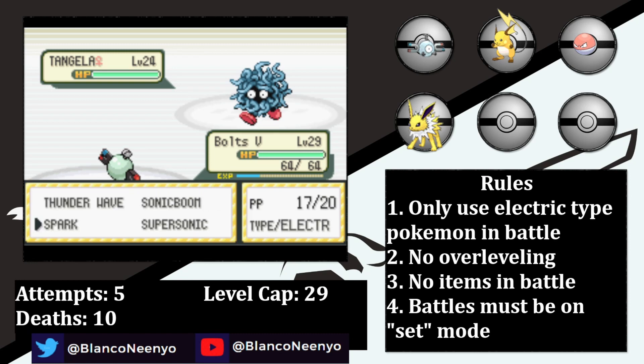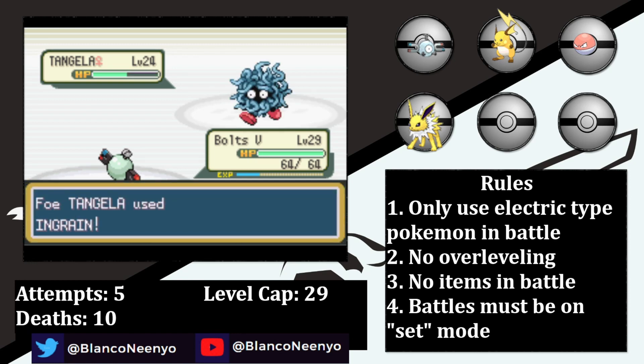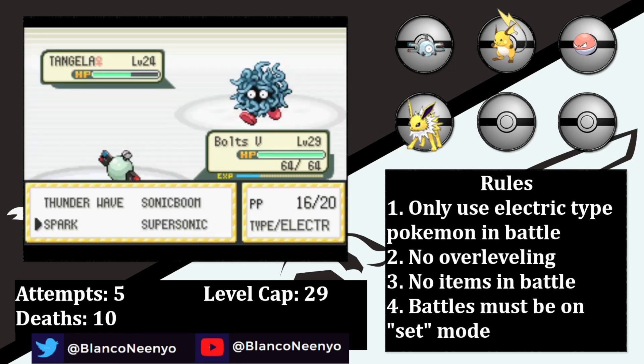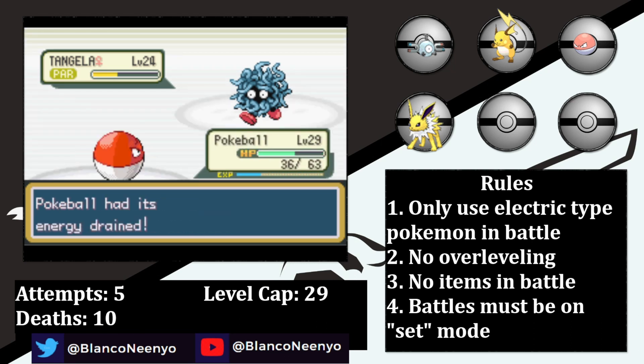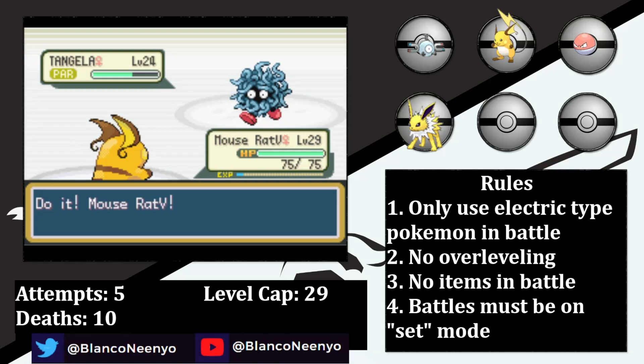That went about as well as it possibly could have. Tangela comes in and Spark does just under half as she goes for Ingrain. A second Spark takes her low, and she hits Constrict for a whopping 1 damage. Erika uses a Hyper Potion, then a Spark paralyzes Tangela. Erika then uses a Full Heal, and a second Spark gets the Paralysis again. I need to set up another Light Screen, so I swap into Pokeball, who gets hit with a Giga Drain. I didn't consider the Ingrain heal in combination with the Giga Drain heal, which was a mistake. I swap into Mouse Rat the 5th, who tanks a Giga Drain well thanks to the Light Screen. Thunderbolt takes Tangela to the red, and then she hits a Poison Powder. But Mouse Rat the 5th is holding a Pecha Berry — a Thunderbolt knocks it out on the following turn.